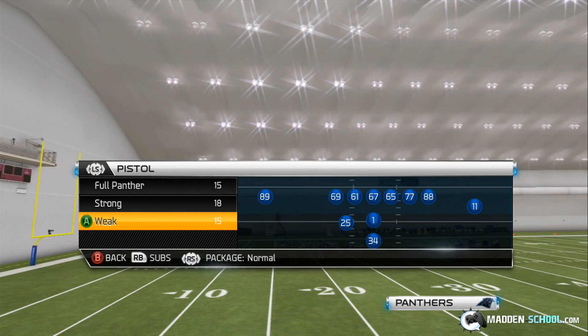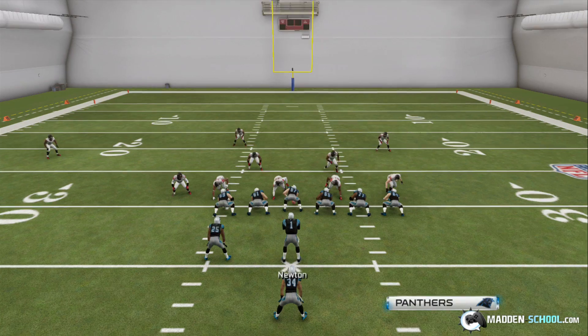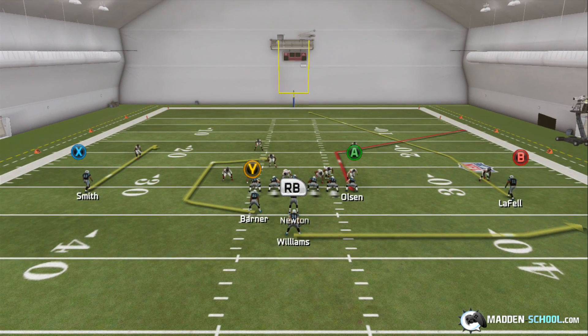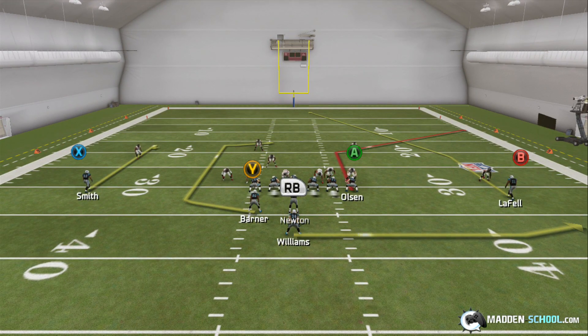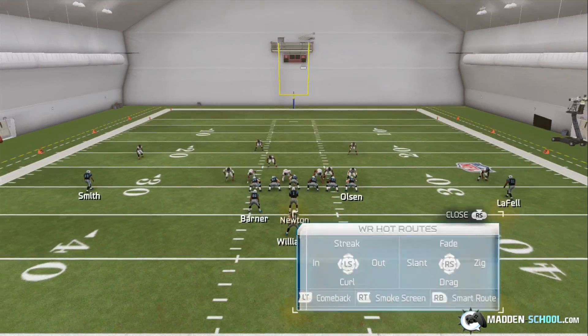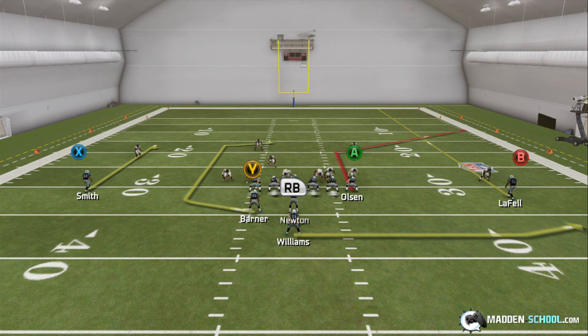The first play we're going to do is called Pistol Leak, that's the formation, and the play is called Y Corner. We're going to run it against random defenses. To set it up, all you have to do is smart route your Y running back — that's Triangle on PlayStation 3 — to a smart route. That just extends his route and gives him a really unique-looking route. The other thing you can do is put your B receiver on really whatever you want, as long as he stays on the right side of the field — a streak or an out. But the route he's on by default is terrible, so you'll want to cancel that out.